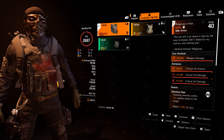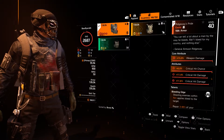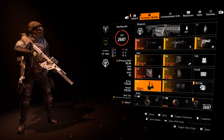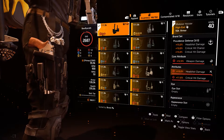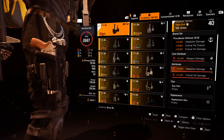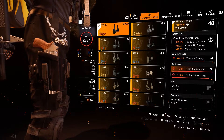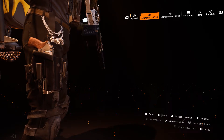We can get the critical hit damage up to 12% and with improved mods we can get it up to 12%, so there's another one percentage point of crit damage to gain. On the holster, we could recalibrate this headshot damage to crit damage — that would be another 12% crit damage versus headshot damage, but we get a lot of headshots.